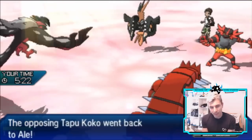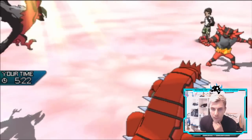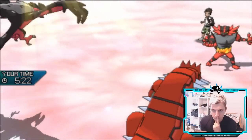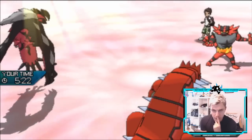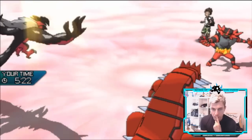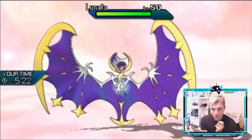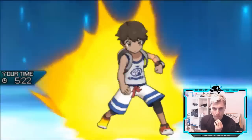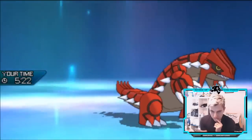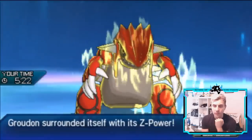Critical hit — a little unfortunate, but we can deal with that. Precipice Blades into Kyogre is going to be the best option. We're not seeing Incineroar switch out, so we'll be able to remove it from the field. Snarl is going to be super useful here against Lunala in particular.